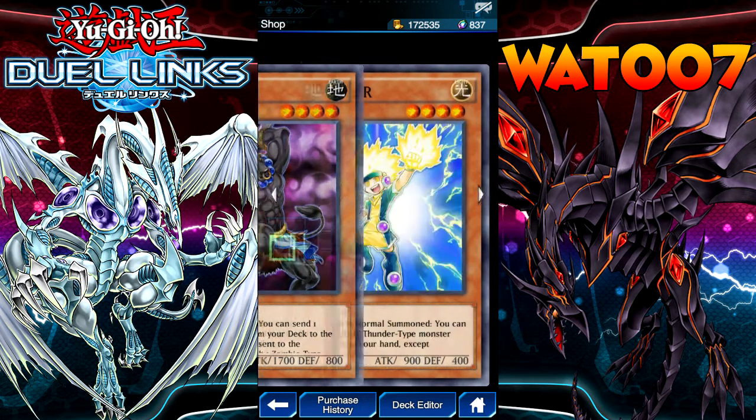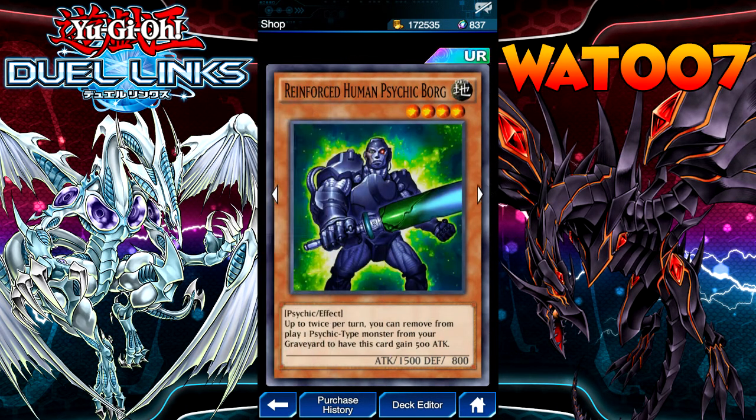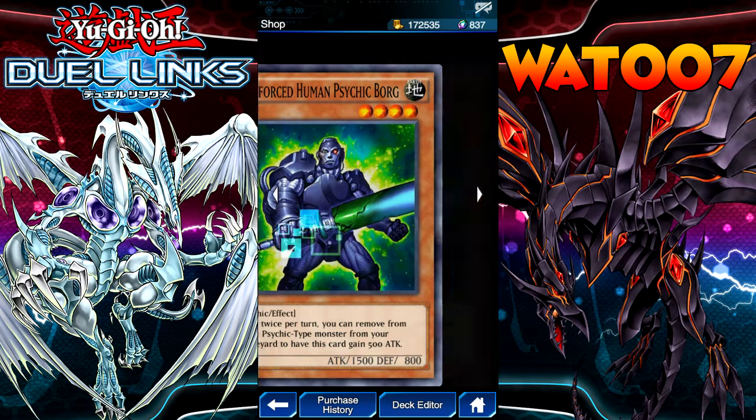There's Zaguki, Bro Thunder. When this card is normal summoned, you can add a level four Light Thunder-type monster from your deck. That's good. Reinforce. Some more psychic support — up to twice per turn, you can remove from play one psychic-type monster from your Graveyard and have this card gain 500 attack. That's nice.